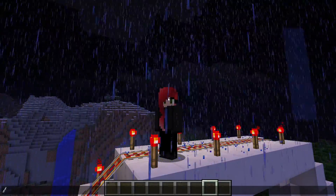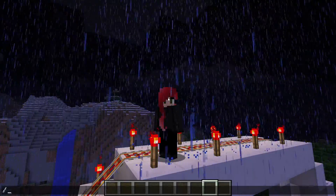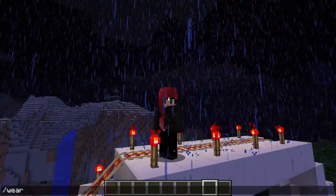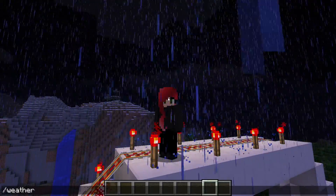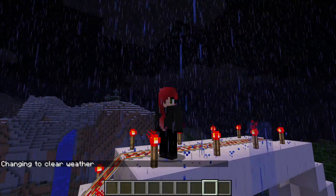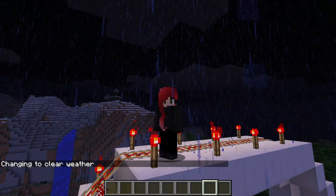Just click the slash on your keyboard and it will bring up your chat screen. Type in weather, w-e-a-t-h-e-r, clear and hit enter and in a few moments your skies will become clear.